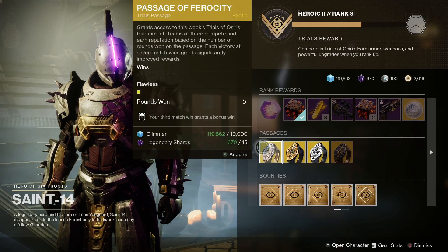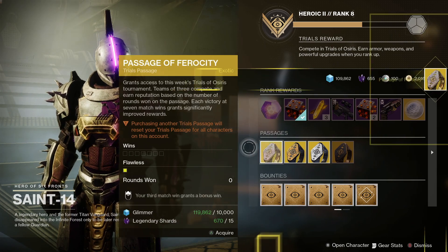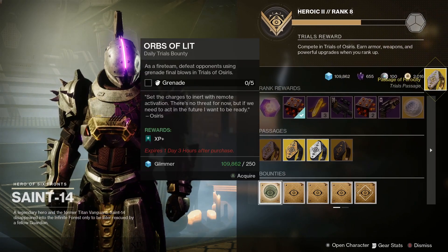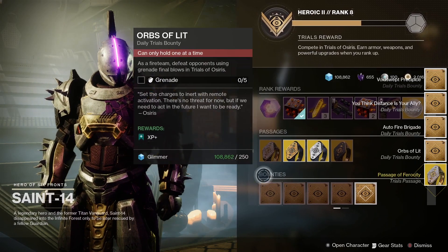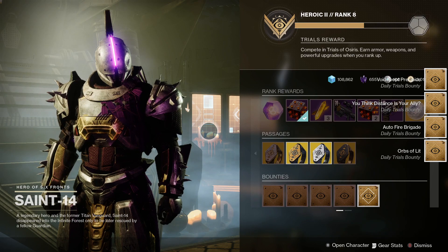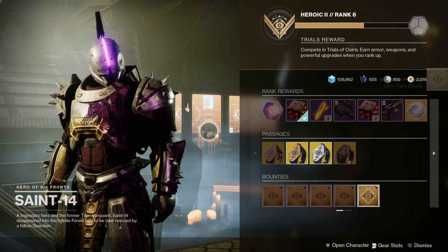That does mean we don't have weapons like the Summoner or the Astral Horizon Shotgun — they should hopefully be coming back in another season. Win rounds and rank up at Saint-14 in the tower to get even more rewards. At rank 10 you get the Eye of Sol, and at rank 16 you get the Igneous Hammer, and as you rank up and reset your ranks you do get other weapons too.